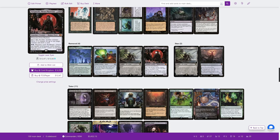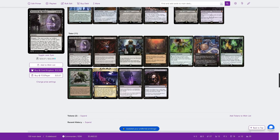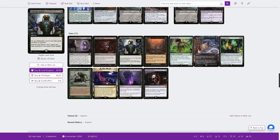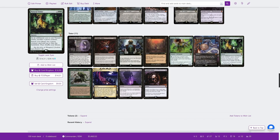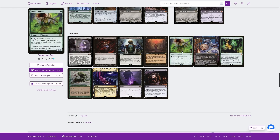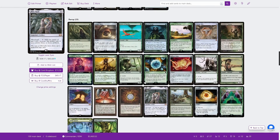Orcish Bowmasters, Yawgmoth, and Punishing Draws with Bowmasters and Shieldmage. A whole bunch of tutors: Beseech the Queen, Demonic Tutor, and anything that involves sacrificing like Diabolic Intent and Natural Order are going to be better than normal. And of course putting things directly into the graveyard — Entomb, Unmarked Grave, Fauna Shaman, Survival of the Fittest — are all going to be helpful as well.